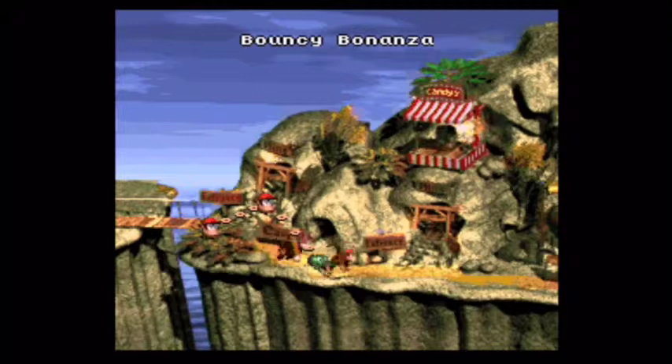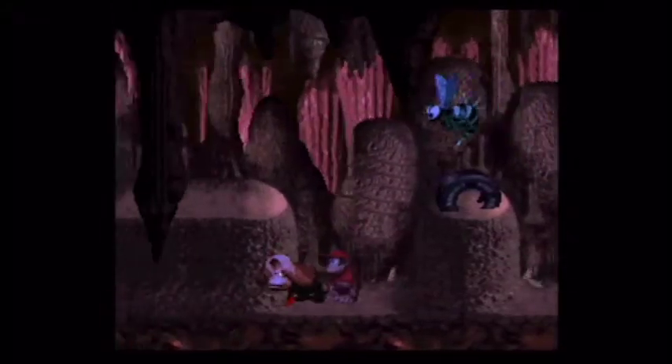Alright, finish that level. Bouncy Bonanza — the second cave level of the game, except this one's more of a pinkish-purple cave instead of the orange-yellowish cave in the first world. The main enemies here are Zingers and they can kill you if you're not careful. I stupidly broke the barrel I needed to break the wall because I wasn't paying attention, but I'll probably get that bonus level at an off-screen point.